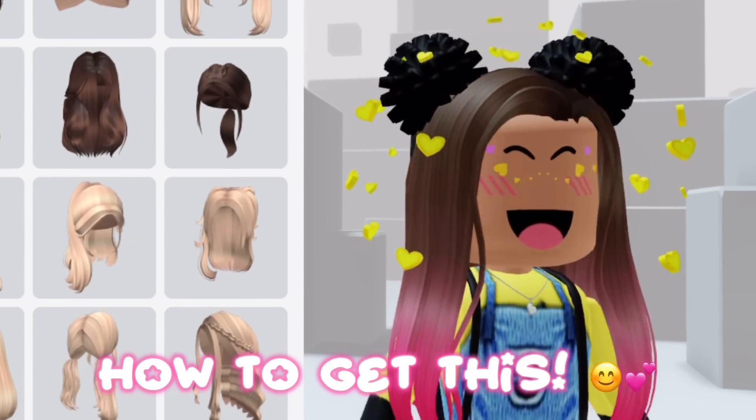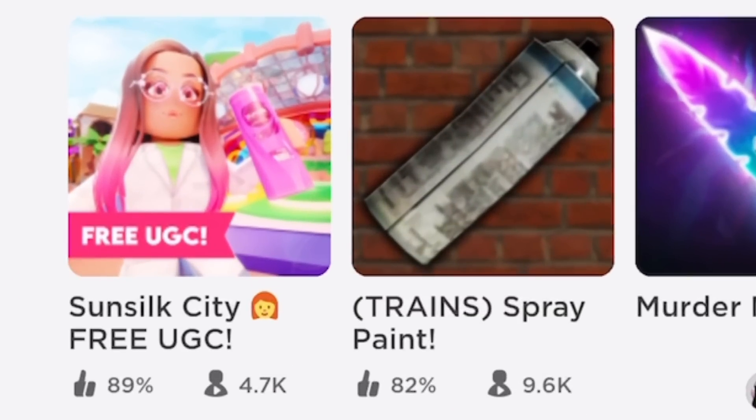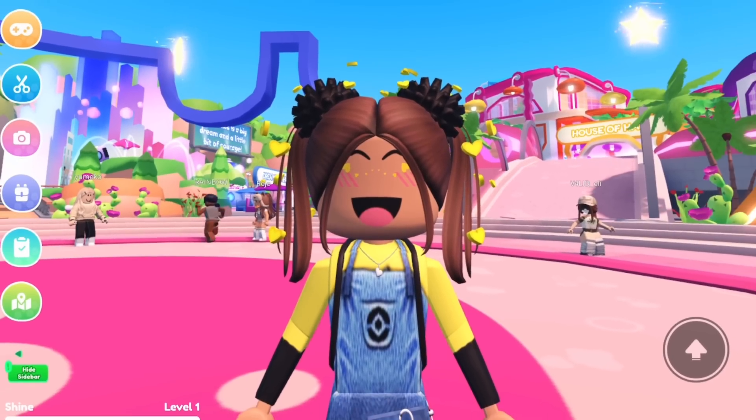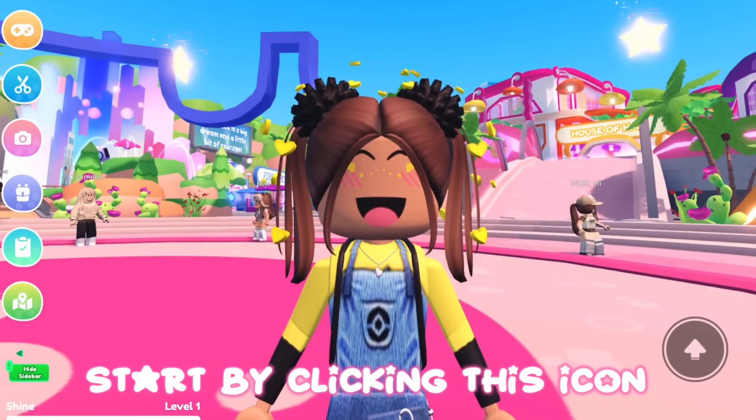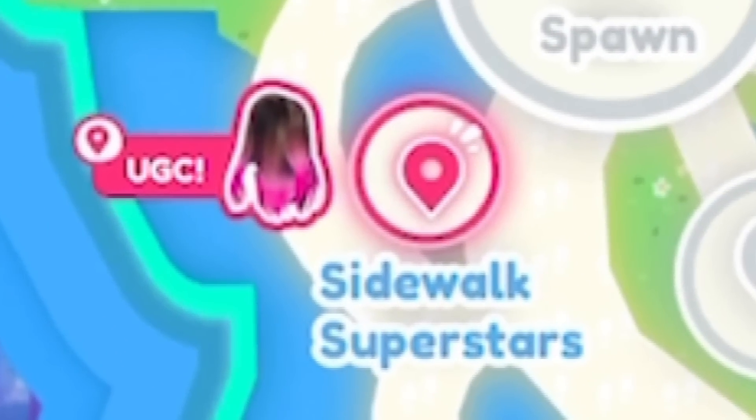Here is a tutorial on how to get this. Join Sunsilk City. Start by clicking this icon. Click on the hair for directions on where to claim it.